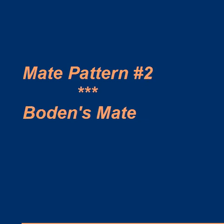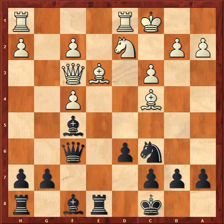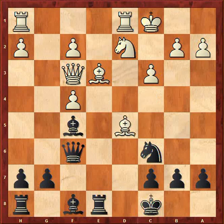Mate pattern number 2 — I call it Bowden's Mate. This is from a game — Bowden was an old master, so this game is from about 1895 or so. Bowden played d5. This is the first known example in the database of this mate. White had to lose a piece, but he didn't notice black's threat and took on d5.